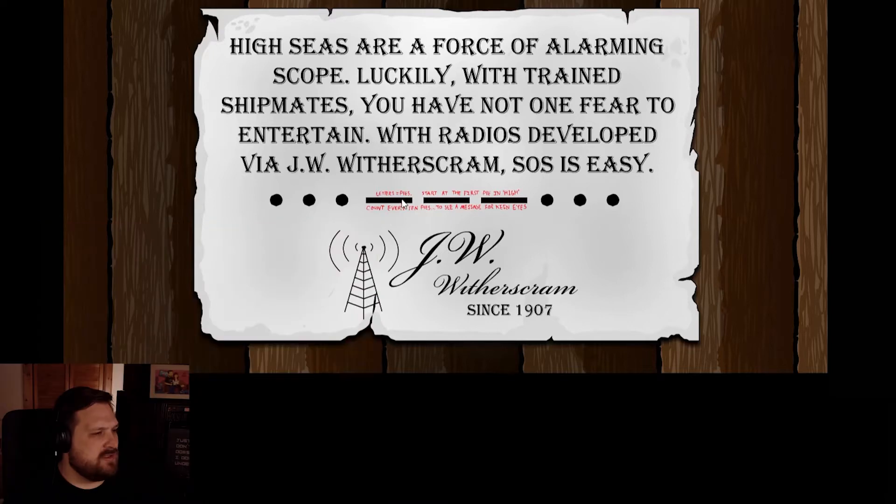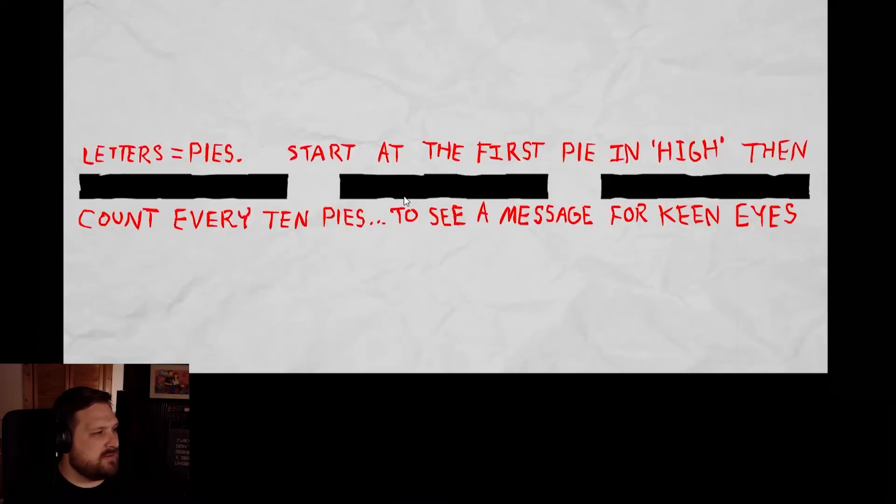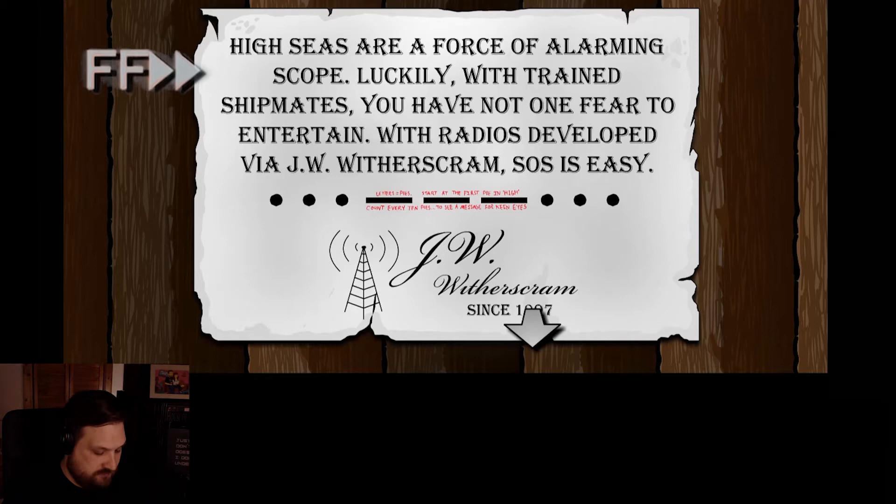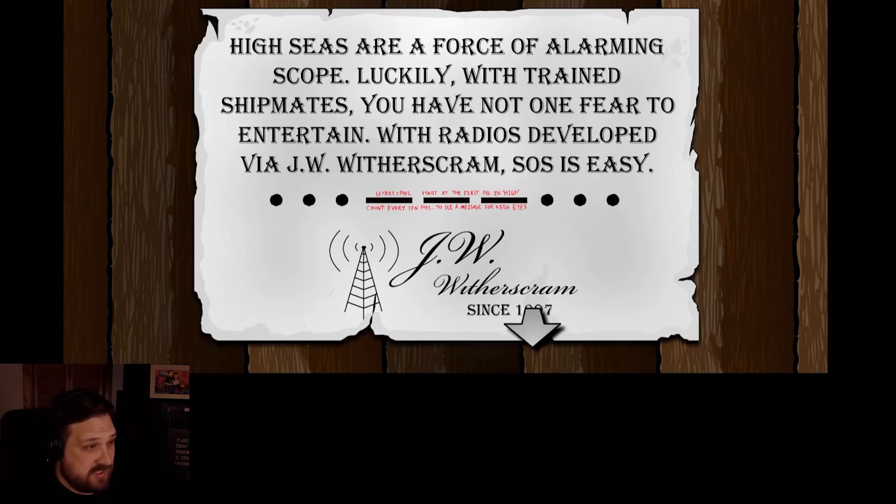Letters equal pies. Start at the first pie in 'high', and then count every 10 pies to see a message for keen eyes. Okay, it's just counting the letters. Pad here. I got up to 'help is on the W', so I'm going to assume it's 'help is on the way'.